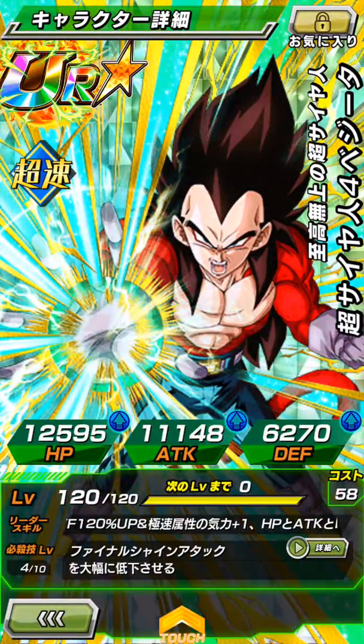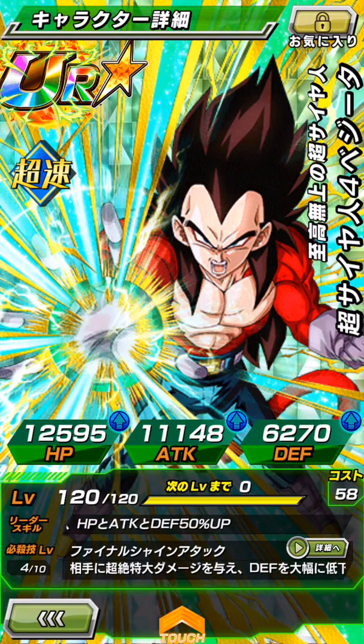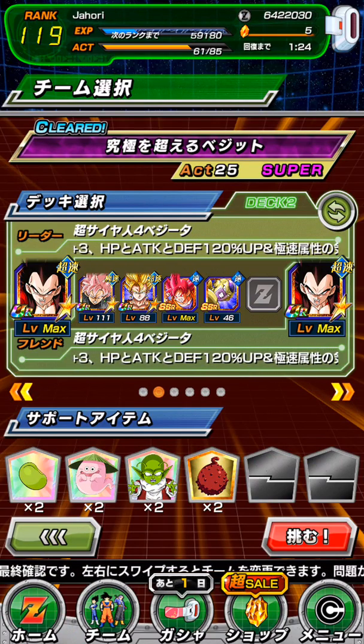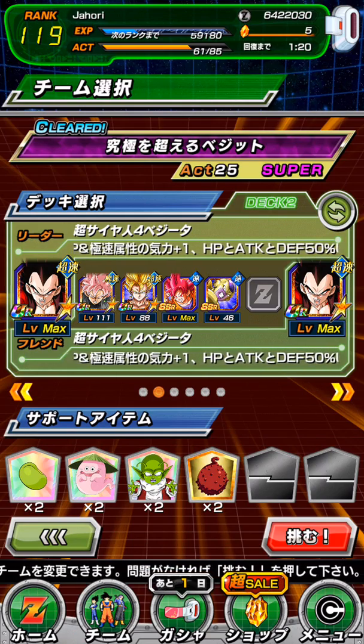He's awesome. His leader skill is plus three ki to AGL types — HP, attack, defense and 20% up. And extreme types, which is villains, plus one ki — HP, attack, defense and 20% up.